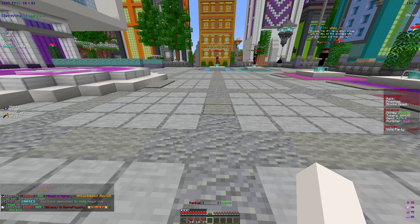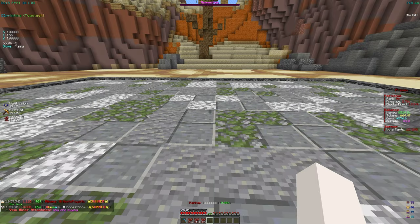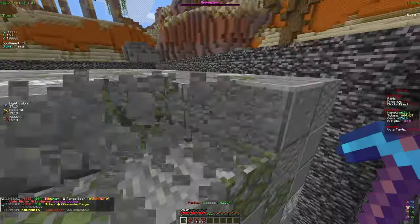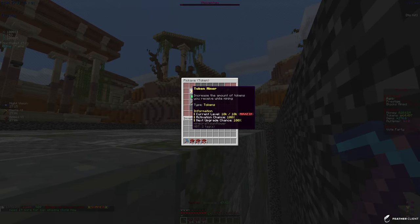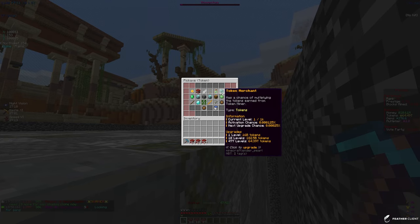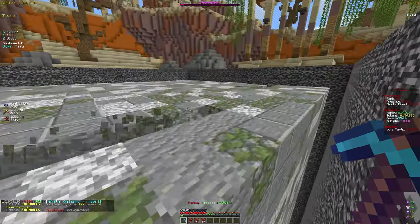Let's go to my mine — slash mine go. I'm level 96, very close to level 100, and I have 64 trillion tokens to spend on enchants. I'm looking at getting the token merchant enchant because it'll boost our token miner and give us more tokens. I can buy 477 levels, so let's click all of it.